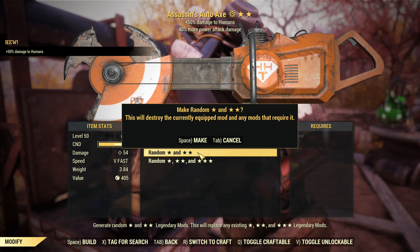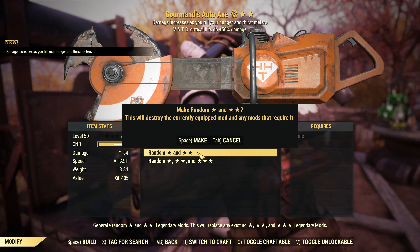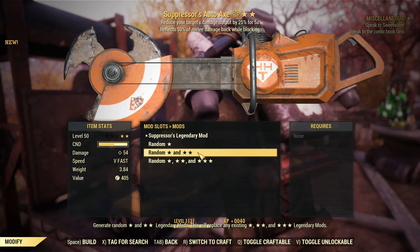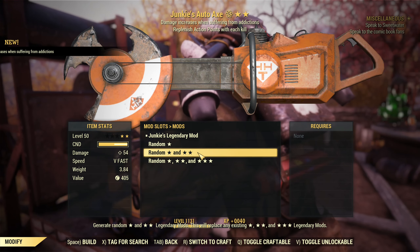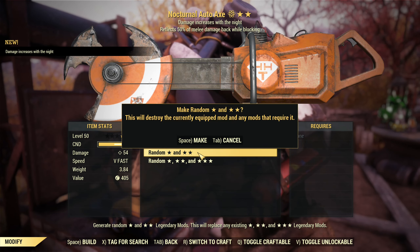If your experience is the same, let me know, as I'm certain it was possible to get an autoaxe with faster swing speed. You still get faster swing speed on other automatic melee weapons. It does look like it's no longer available to drop on autoaxe, which is really bizarre. I have no idea what's going on.